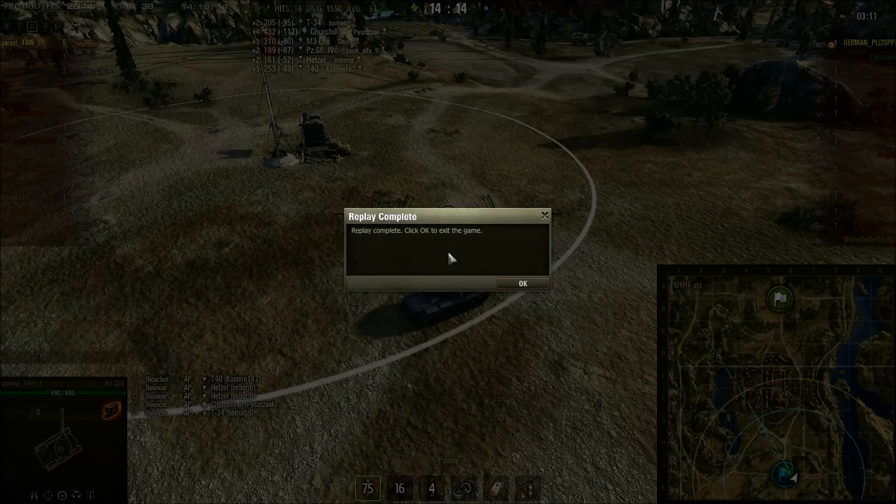That's not to take away from the achievement - really, really nice end to the game. But if you're going to be standing against five enemy tanks, you'll want to be in a full health KV-220 when you're top tier and have all the other tanks firing AP. Thanks for sending that in, CJC.